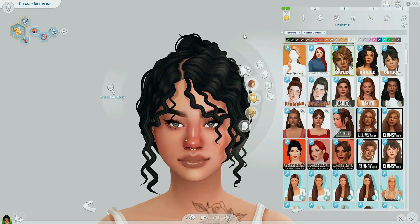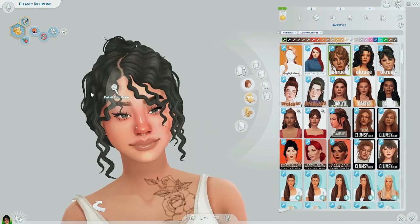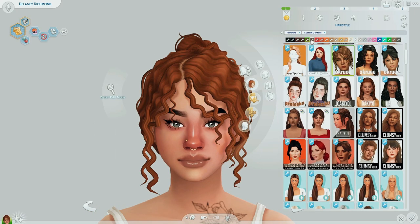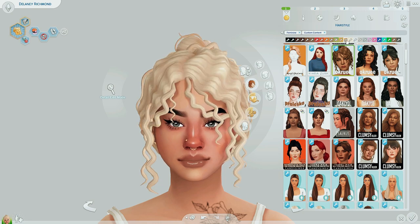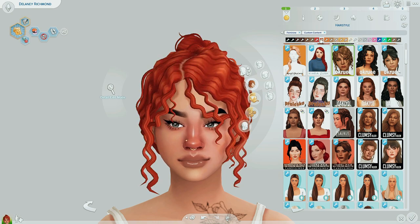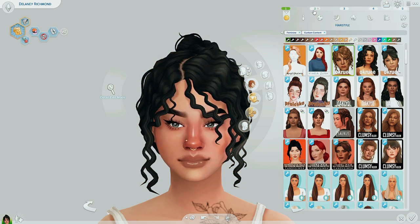Let's go ahead and jump into hair. This is our first hair out of five — it's called the Anna hair by OK Roo. Love it. Love the strands — I'm a strand girl. It is an updated hair so it does have the recent hair color swatch update. Really really nice. Love me some OK Roo. These are all pretty much one hair from each of my favorite creators. Absolutely love this one — perfect for your cottagecore girlies.